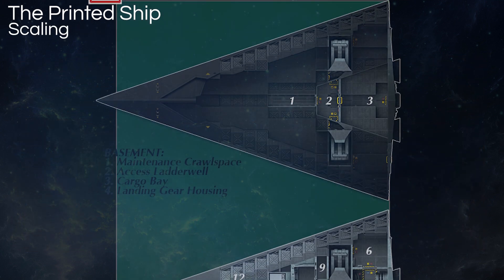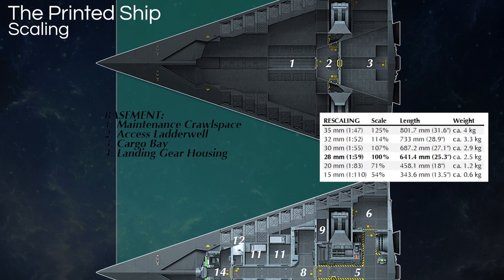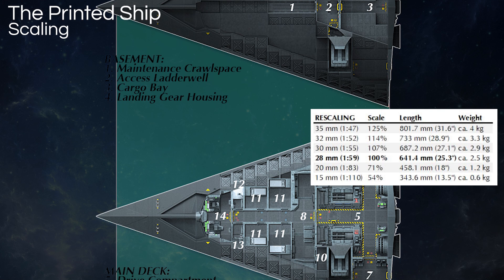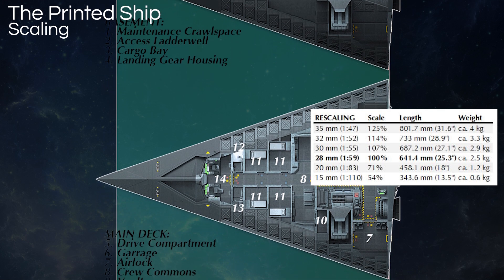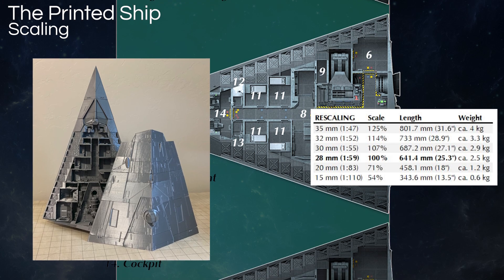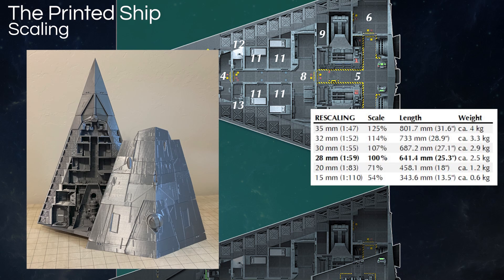The ship is scaled for 28mm play, and that gives it a total length of 64 centimeters, or 25 inches, taking about 2.5 kilograms — or 2.5 rolls — of filament. Generally speaking, a roll of filament costs between $18 and $25. Since I printed mine at 70% scale, really just to get the model done faster and take up less space, I used a little over one roll of filament, and it ended up being 18 inches in length.